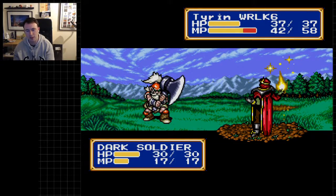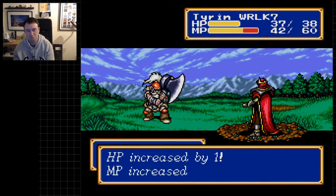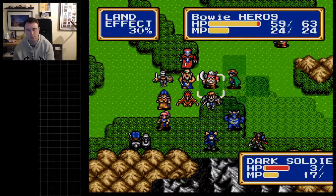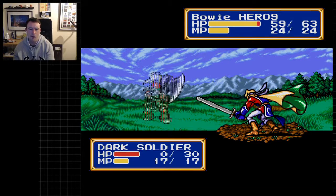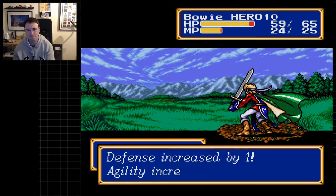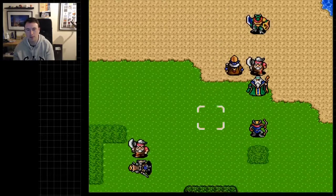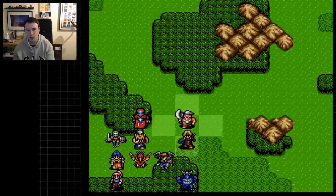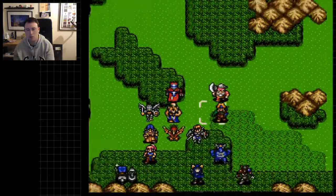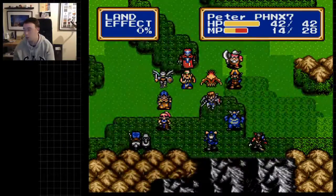I'm curious what sort of magic defense the Dark Soldier has — that is to say, very little. That potentially could have been a bad move actually, because that Dark Soldier will be able to hit Bowie. I think if he gets a double attack he will actually be able to kill him. Or maybe not — okay, not like I can complain or anything.